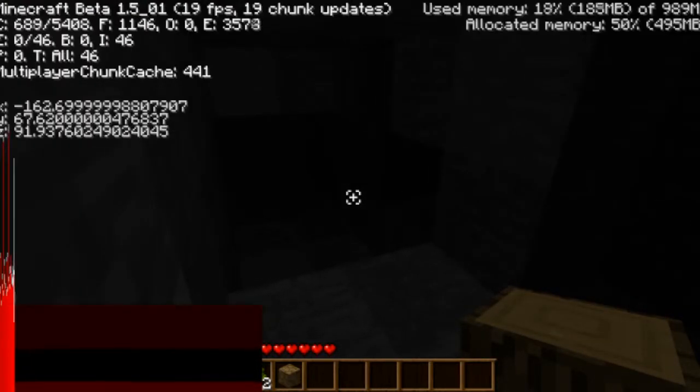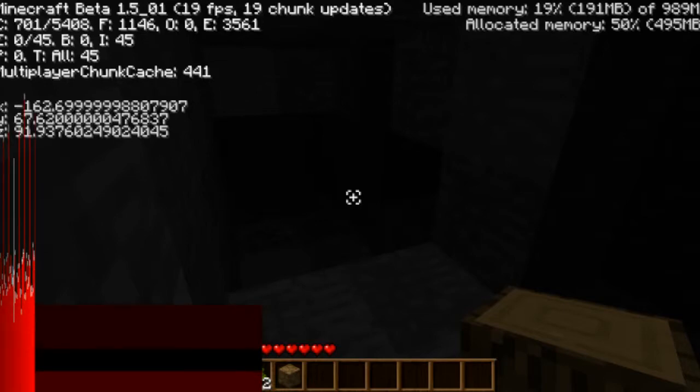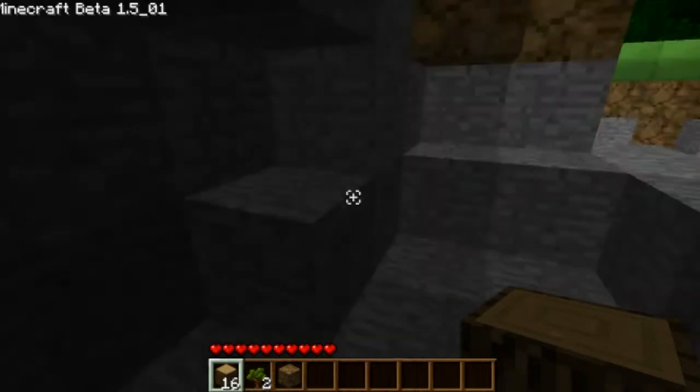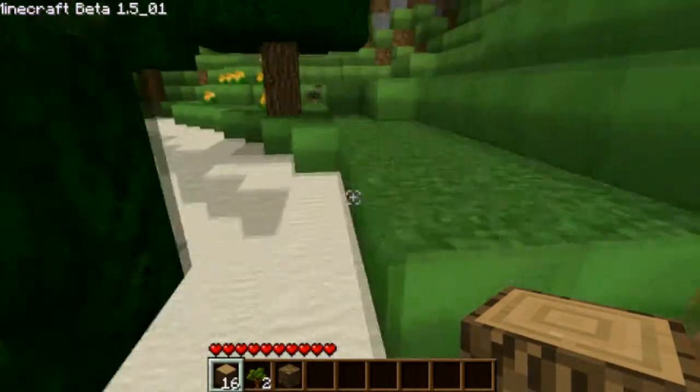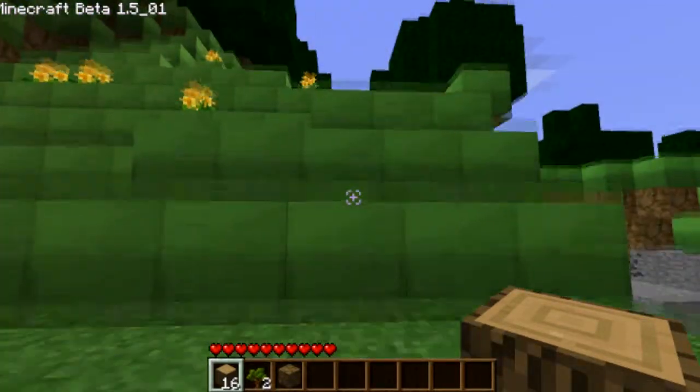If you press F3, you get this menu up. There's a bit of activity down there. That's used for if you want to hear out if there's zombies or any bad guys, really, in a cave or wherever you are.